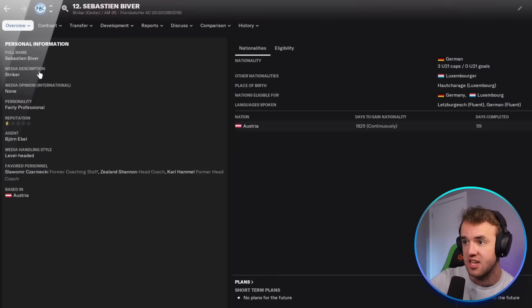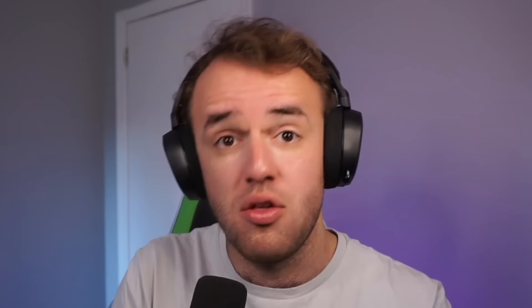He is fairly professional. He's level-headed in media handling style, which if you're using the Zeeland skin, you can see right here initially. If you're not using the Zeeland skin, it will be available in the information screen on the top left. Those are the two windows that show you what the hidden attributes of your player are.